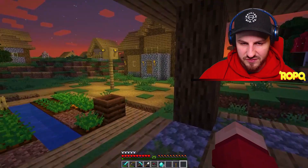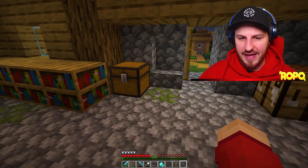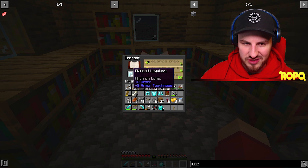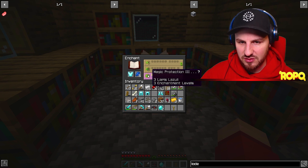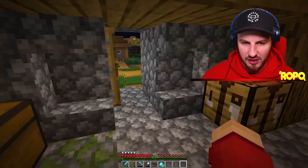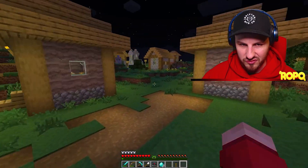We check enchantment levels — I have 35, Jack has 29. I currently have 12 bookshelves but I need 15 for the maximum enchantment level. The goal is to get to level 30 and enchant all our armor. To do that, in the next episode I'll ride out on my horse to find another village for paper, books, and bookshelves.